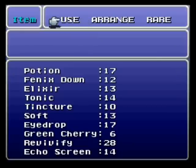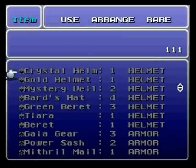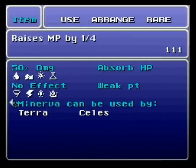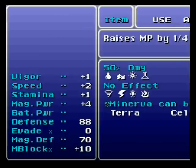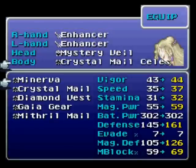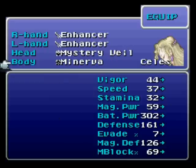So the Minerva — I've bragged about it before, but let's take a quick look at its stats. 25% increase in your MP, core elements do no damage, and half damage from all the obscure ones. Fire, Ice, Lightning — zero damage. Pretty good stats overall as well. So this is my favorite piece of equipment in the game. Only Celes and Terra can use it, but honestly not bad.